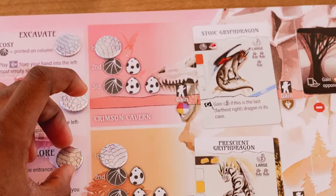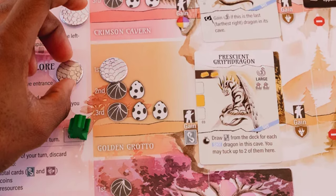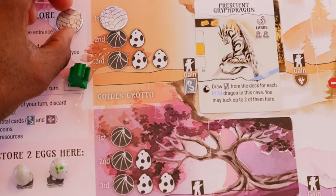The last action is explore. To explore you pay the cost of the cave entrance you'd like to explore, and each time you explore after the first there is an increasingly higher cost. For instance, Crimson Cabin costs a dragon scale for your first explore, a dragon scale and an egg for your second, and a dragon scale and two eggs for your third. You may not explore a space more than three times in a round.